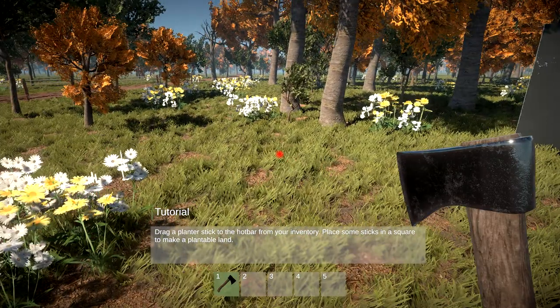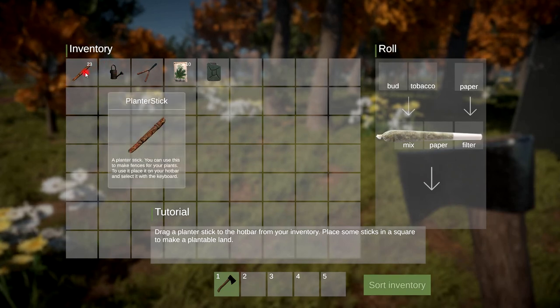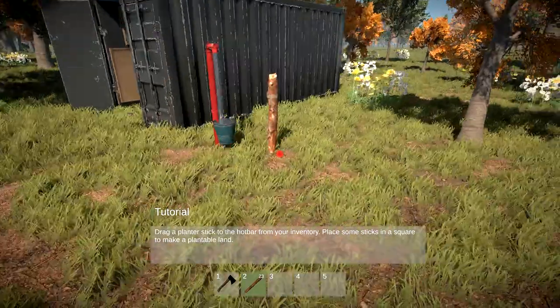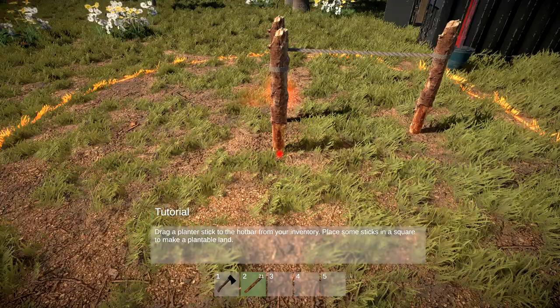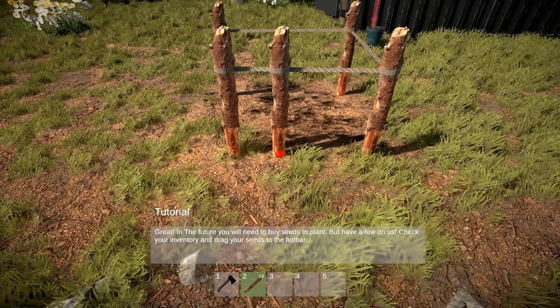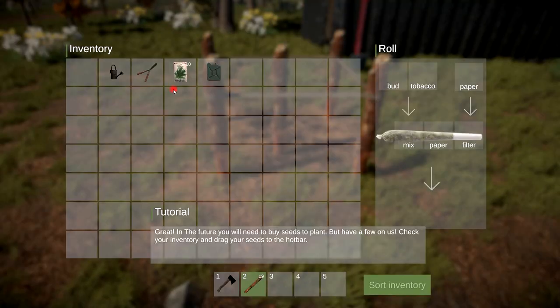Drag a plant stick to the hot bar from your inventory and place some sticks in a square to make plantable land. We'll keep it close to my cabin - one, two, three, four in a square, great! In the future you'll need to buy seeds to plant, but we have a few on us. Check your inventory and drag your seeds into the hot bar.